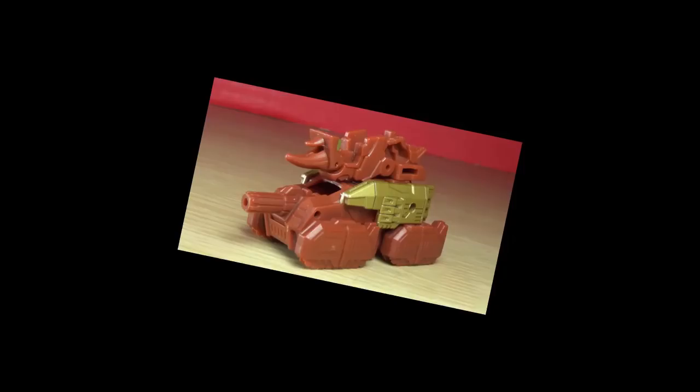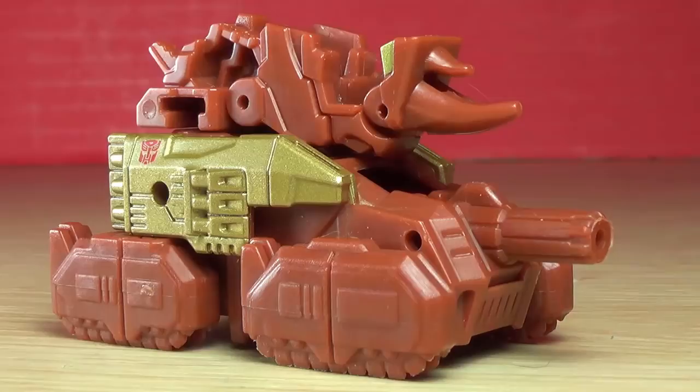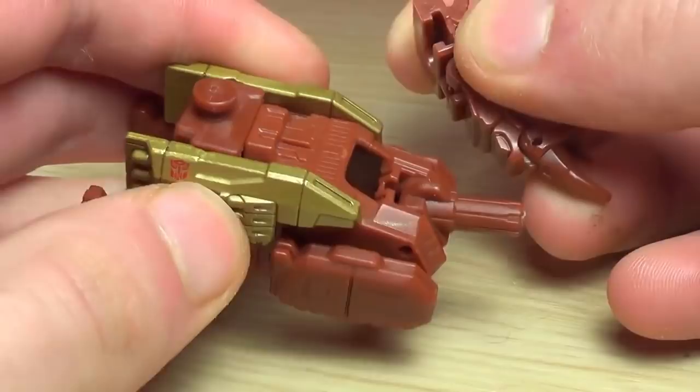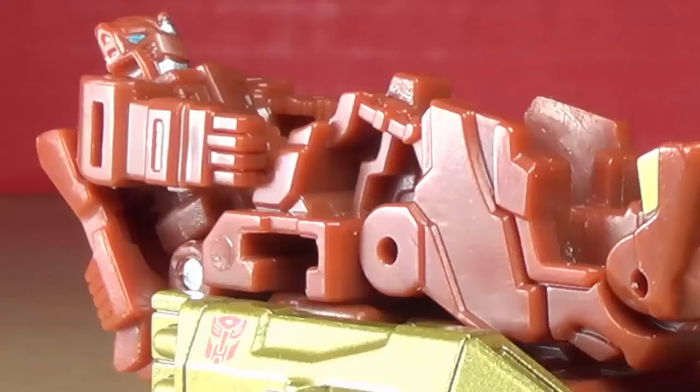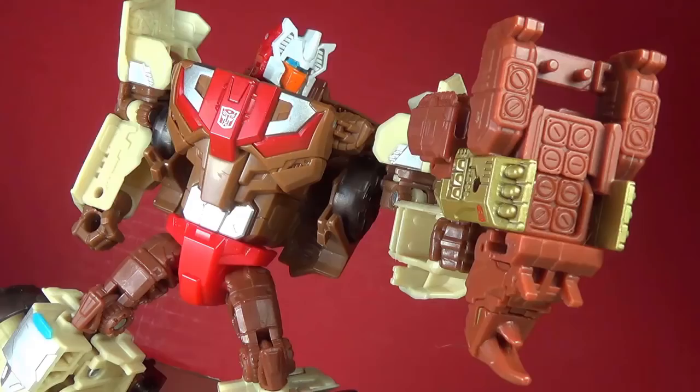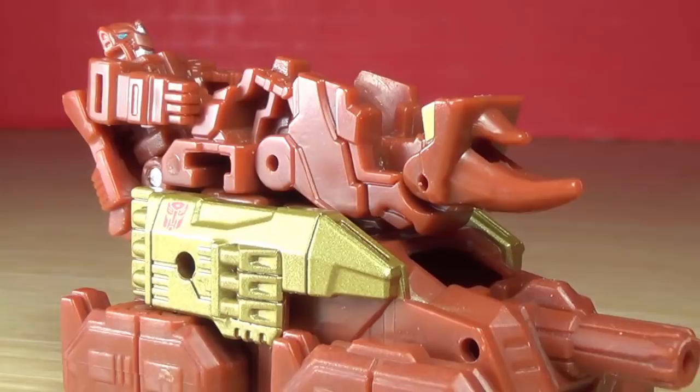But what if you want Ramhorn to be a tank? I don't know why you'd want that, but alright. The only thing I don't like is the head forming in tank mode — you can remove it using the mushroom joint. But yeah, other than that, the legs being used for the treads works way better than I imagined, and the Titan Master can man this from the back using two pegs attached to the feet.